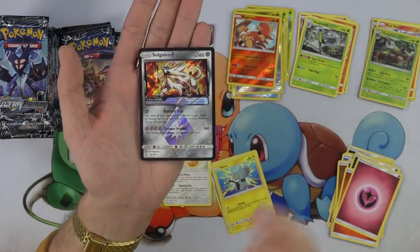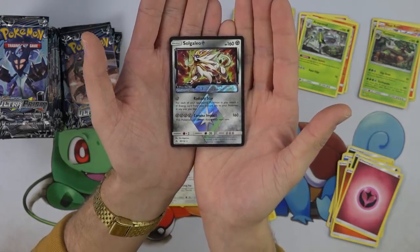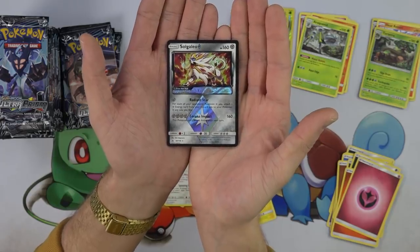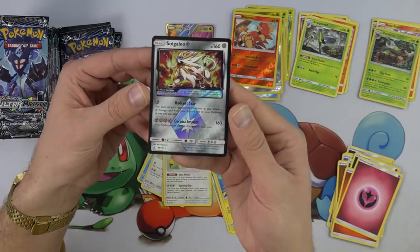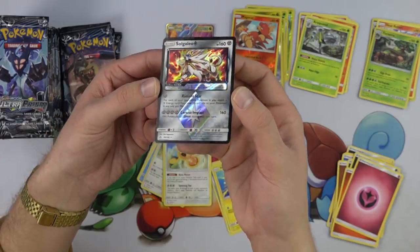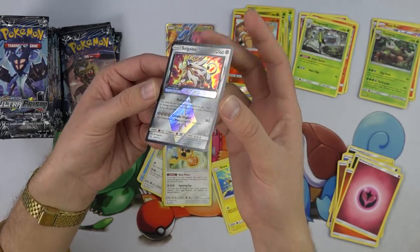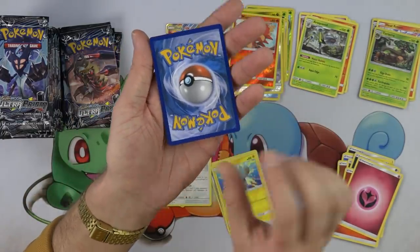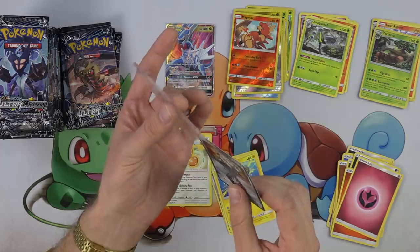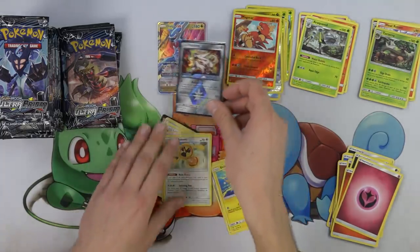I've gotta go talk to Kevin about how much I have to pay him for it. Solgaleo Prism: Radiant Star — for each of your opponent's Pokemon in play, attach a metal energy card from your discard pile to one of your Pokemon in any way you like. Corona Impact — four metal energy, this Pokemon can't attack during your next turn, 160 damage. That amazing first attack, Radiant Star, being able to just accelerate energy. And look at the holograph — beautiful. I love the holo on that Prism, and the black borders — that looks so good. Very nice pull, very excited about that.